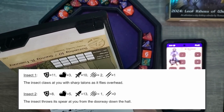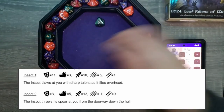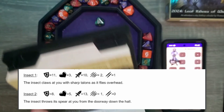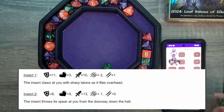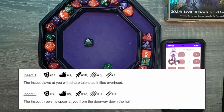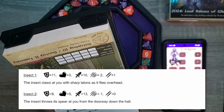Insect two. The insect throws its spear at you from the doorway down the hall. We see it coming. 13 plus three — 16. The defense is eight. Beautiful. Their health was three — oh wait, this one's health is five. Damage D8 — eight. Max damage! That one's destroyed. Send a little light beam their way.